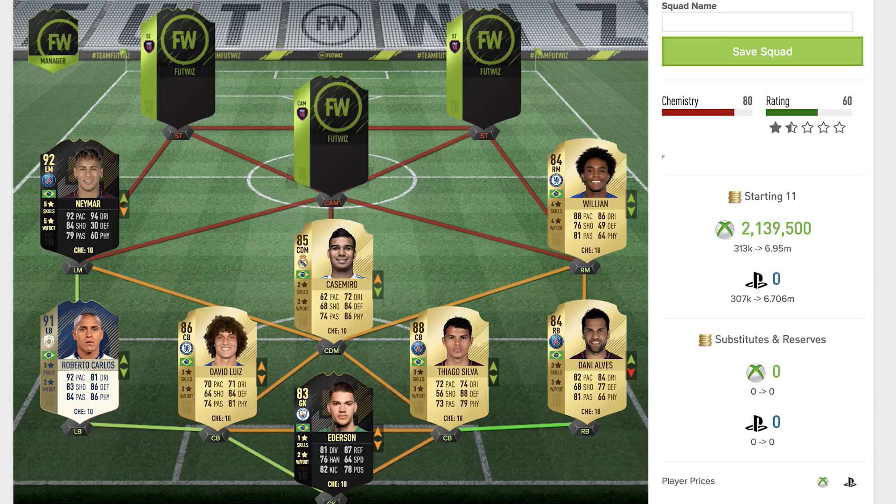Jumping across to the left mid, it's Neymar's Ones to Watch card. As of now this card sits at 92 rated — it's also a left winger card so you will need to convert him to left mid if you build this team. He's got five star skill moves, five star weak foot, 92 pace, 94 dribbling, 84 shooting, and 79 passing. Physical at 60 isn't great, but hopefully a few informs and better rated cards can boost him further.